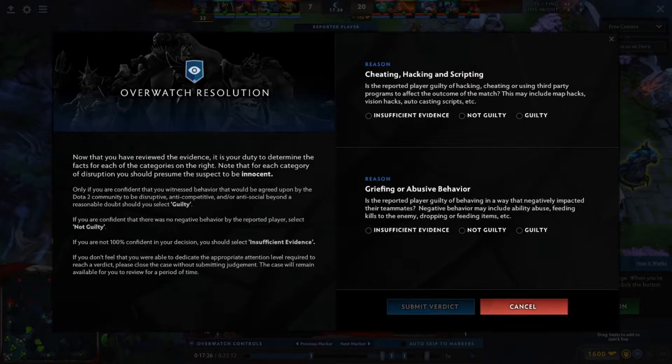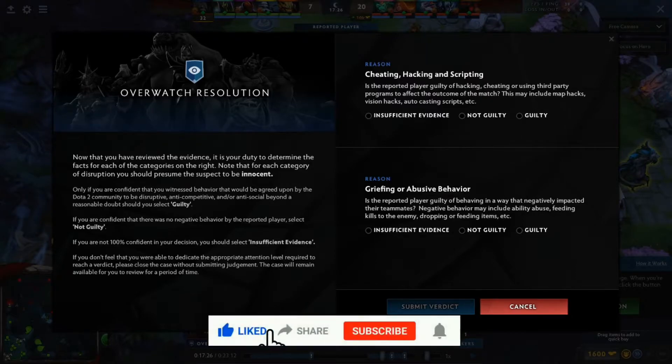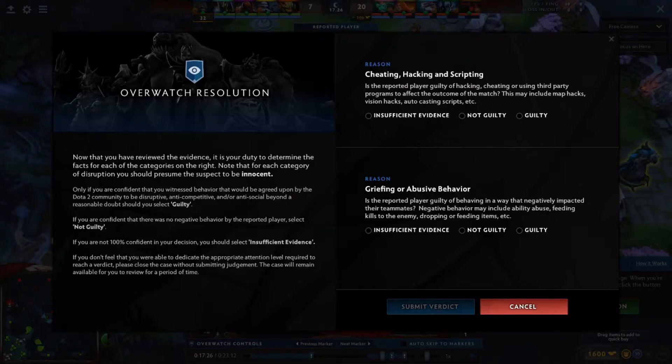Now that you have reviewed the evidence, it is your duty to determine the facts of each category. Note that for each category of disruption, you should presume the suspect to be innocent. Only if you're confident that you witnessed behavior agreed upon by the Dota 2 community to be disruptive, anti-competitive, or anti-social beyond a reasonable doubt should you select guilty. If confident there was no negative behavior, select not guilty. If not 100% confident, select insufficient evidence.